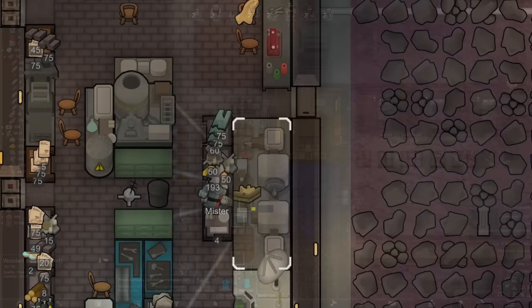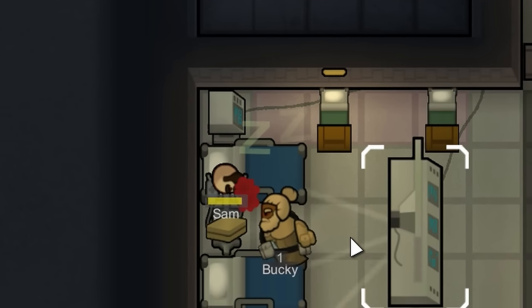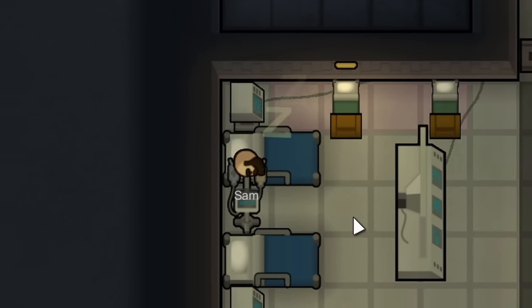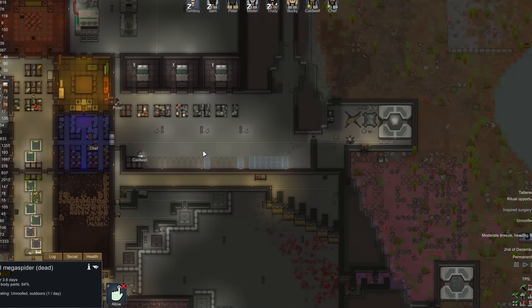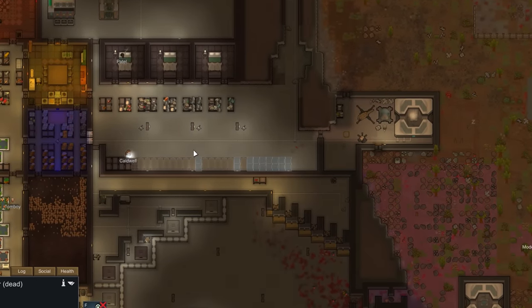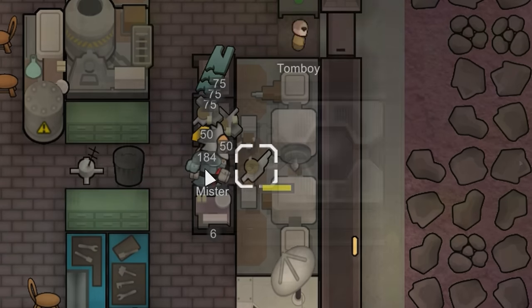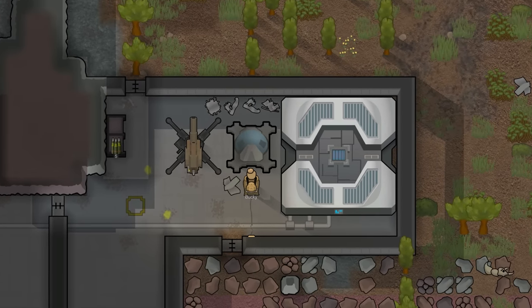The colony is far along enough now that I feel like I can start to enhance some colonists. So I put a circadian assistant into Sam. As long as I've got a source of plasteel and gold, I've got advanced components - but to be fair, I don't actually always have a source of those. Last time I played a colony like this, I had a mod that let me scan for specific minerals, but not this time. It's just down to luck.